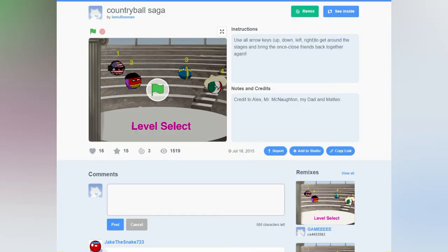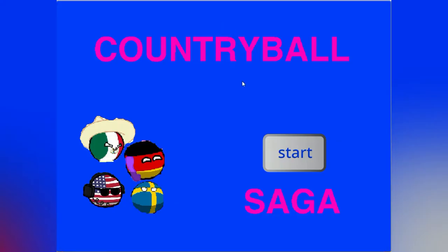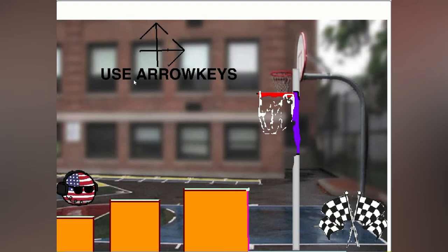First game on our list is the Country Ball Saga. So let's get into the game. The Country Ball Saga is a level type game. We have 4 levels. We will start from the bottom, that is America. We'll have to use our arrow keys to move. It's simple enough.